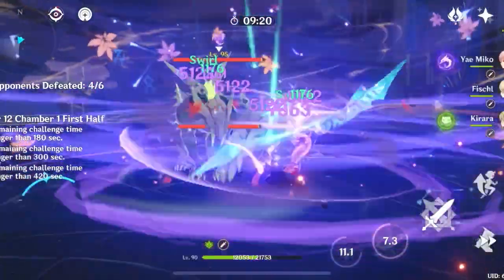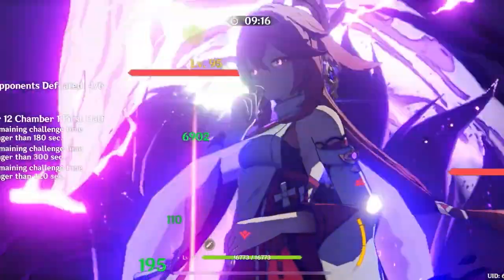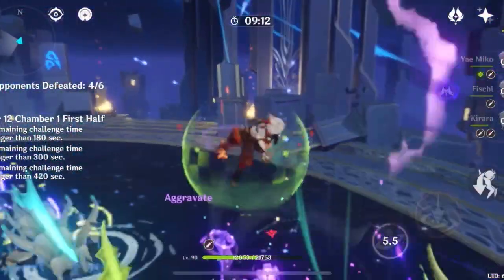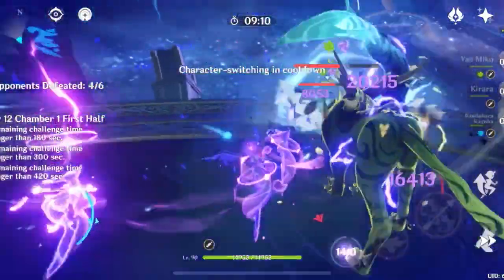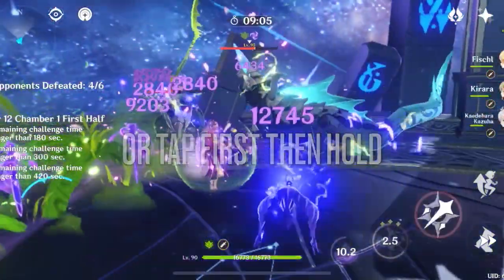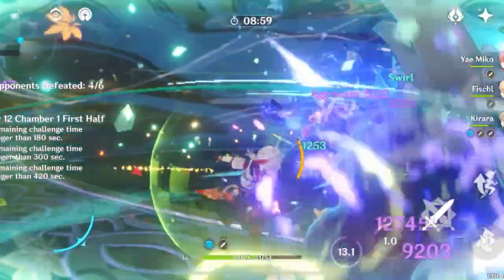The Sacrificial Sword is the one I'm going with because you can refresh her shield every time you use her skill. It seems that you aren't able to use the Sacrificial Sword passive if you use her hold skill version, so it's mostly useful if you're just using the tap version. The Sapwood Blade is another really good option, and the Favonius Sword is a good option if the team needs energy, such as if you're running her with Alhaitham or Yoimiya.